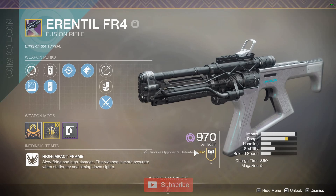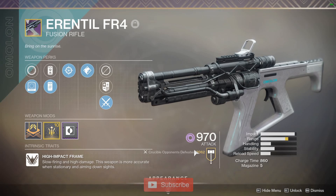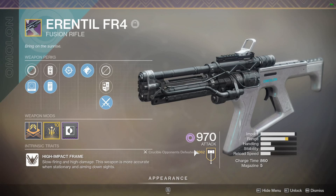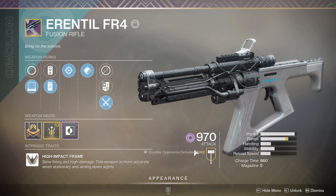The Errantil was brought down to a decent level, as you'll see in the range testing. My specific roll of Errantil could reliably get an elimination at about 27 meters before, and now it can do that at about 20 to 22 meters — sometimes it depends on how accurate the fusion bolts decide to be.